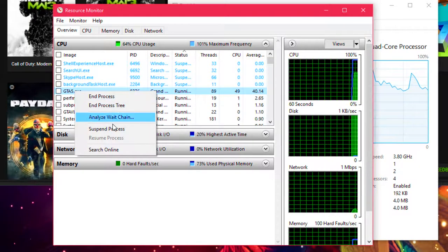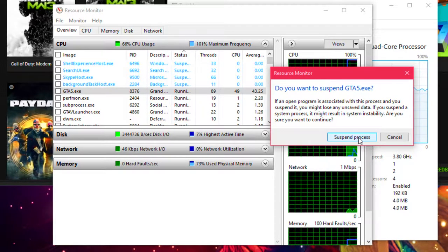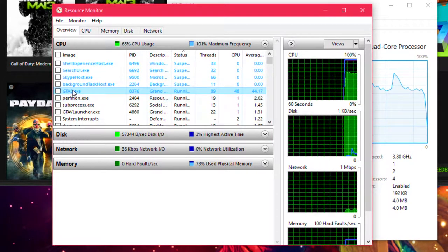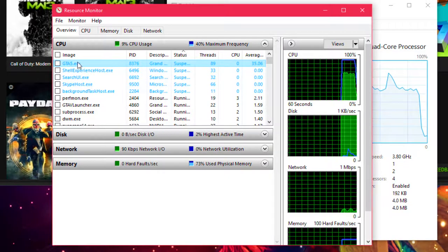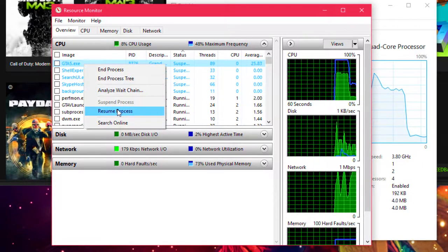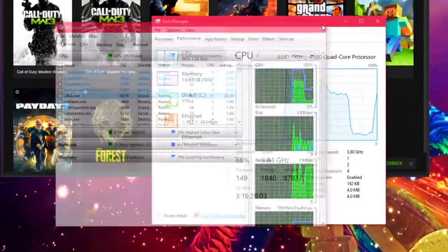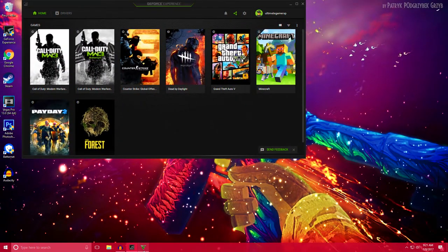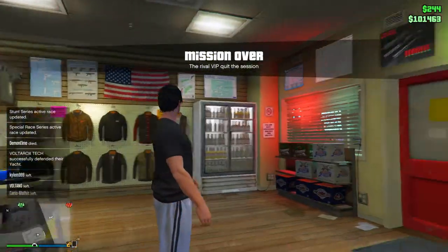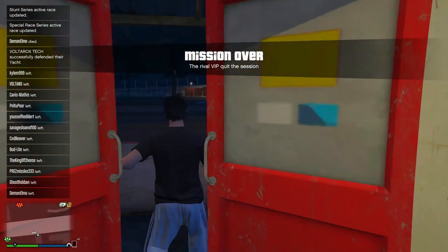Right-click it and suspend the process and hit Suspend Process, then count to 7 — the GTA process will turn blue. 1, 2, 3, 4, 5, 6, 7 — now go ahead and right-click it and hit Resume Process and click Resume Process again. You can close out of the Resource Monitor and Task Manager and click GTA again.